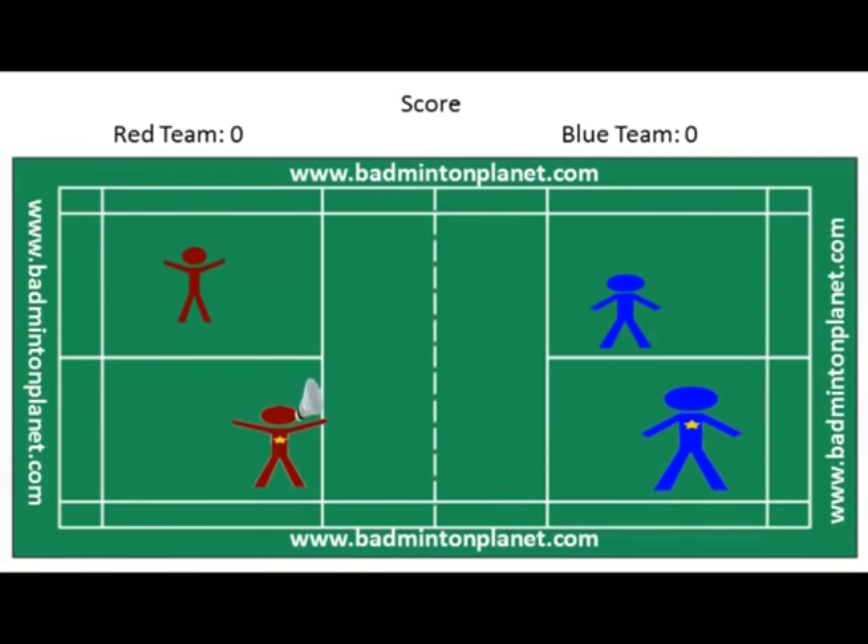Next, I have created an animation of a badminton doubles tournament between the red team and the blue team. Hopefully this will give you a better understanding of how to play badminton doubles. Let's assume the red team has won the toss and decided to serve. The score is 0-0. The red team player who has a star on the shirt will serve from the right service court because 0-0 is an even number.